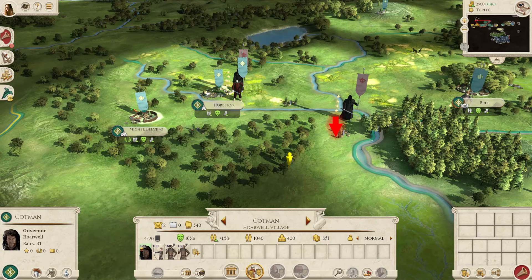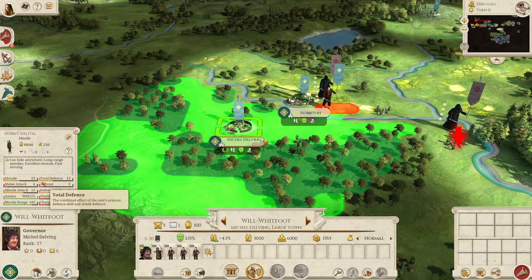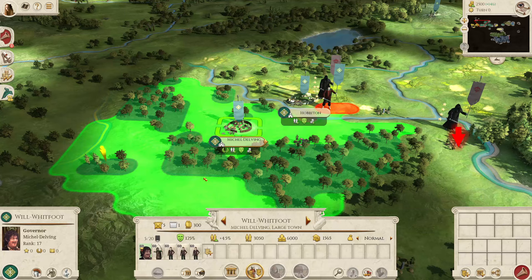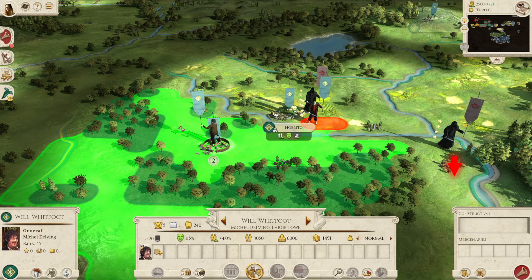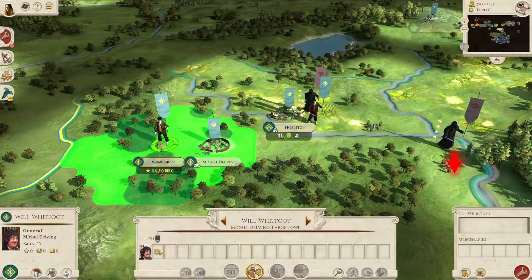And then you've got your one Hobbit general in Mikkel Delving called Will Whitefoot. He has the Hobbit Militia — actually a very strong archer unit and not terrible in melee combat either. These are better than the Bodyguards and the Town Marshals, so they are usable. He does have a Hobbit model as well, which is quite nice.